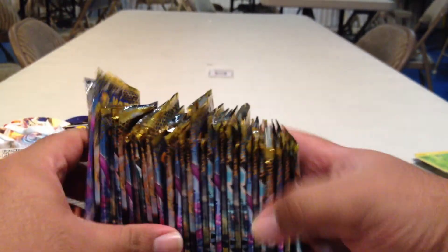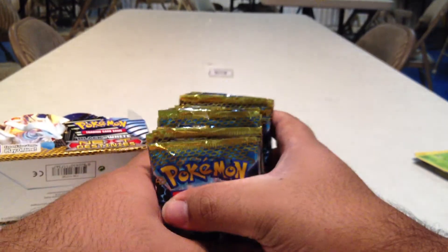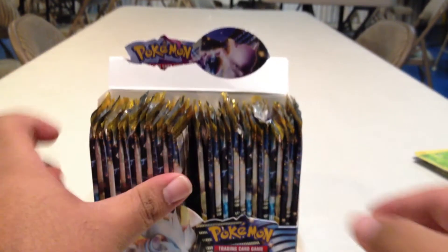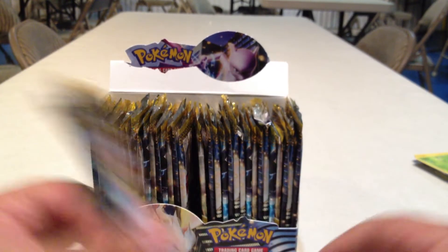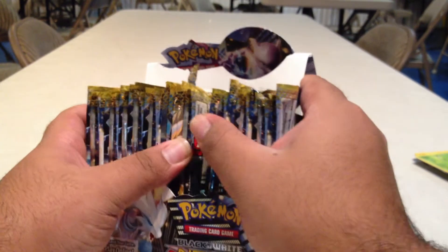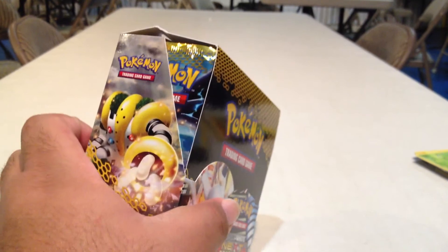One thing before I close out — somebody locally did not know this about Pokemon boxes, especially the more recent ones: the packs come facing forward side by side. You can actually put the packs and cards for the entire box sideways. When I finish opening a box and don't feel like sorting it, I'll put it in sideways, take the good packs and put them in backwards so I can easily find the ones that are backwards to open, sleeve, and put away in binders or deck boxes. A little tip there for those that didn't know.